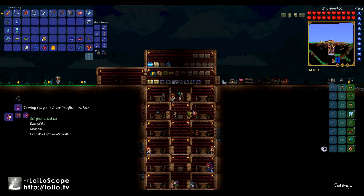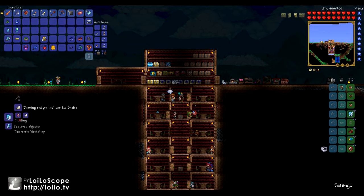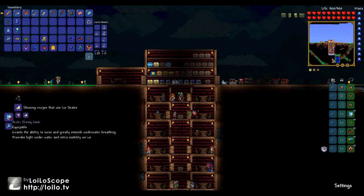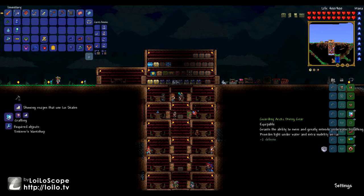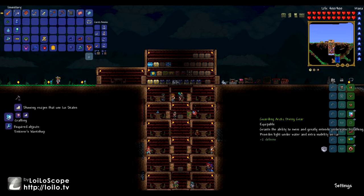The jellyfish diving gear does all three things - it allows you to get light underwater like the jellyfish necklace gives you, gives you extended breathing, and allows you to infinitely jump upwards and swim in water. Then if you take those and combine them with the ice skates, you get the Arctic diving gear, which I believe I already have equipped - warding Arctic diving gear. It gives you the extra mobility of the ice skates, so you can fall down on top of thin ice and not have it break.